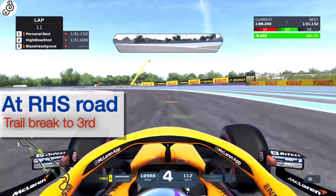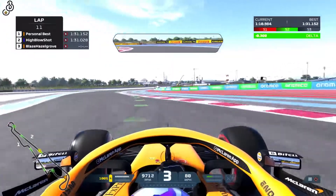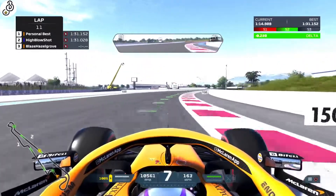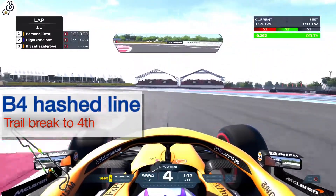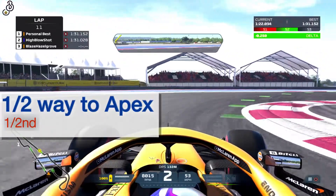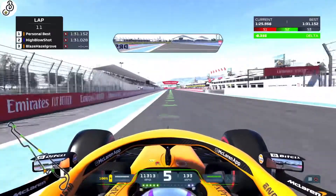Smash through there and then as the right hand side rails away, trail brake to 3rd gear. Now stay real tight on the right hand side here and brake just before that hashed line, trail braking in 4th gear towards the last corner. And then for the last corner, drop down to 2nd about halfway to the apex and accelerate out of the corner.